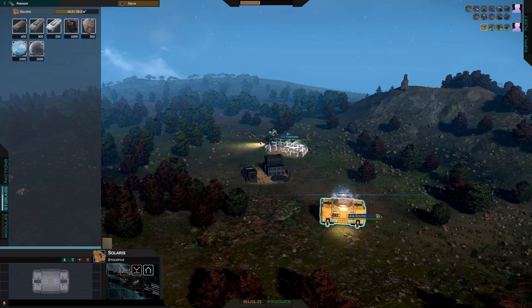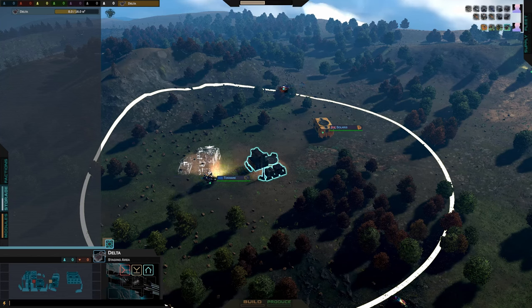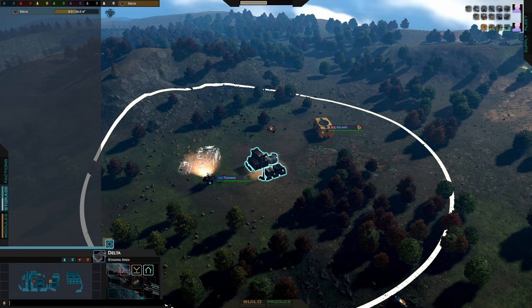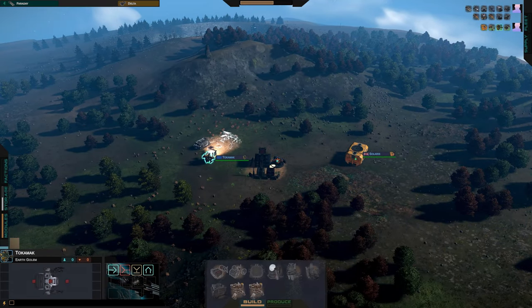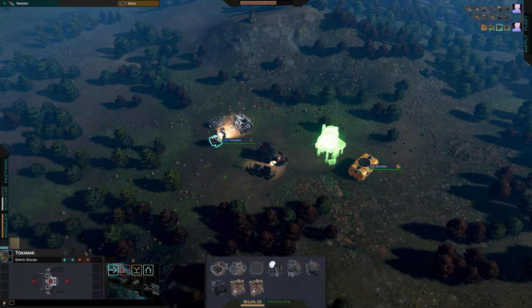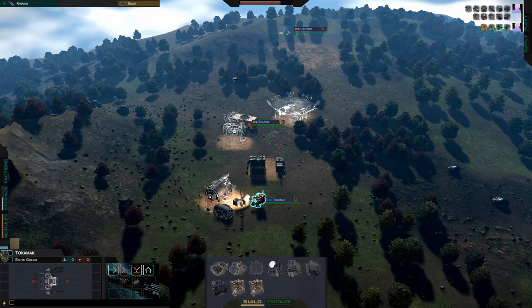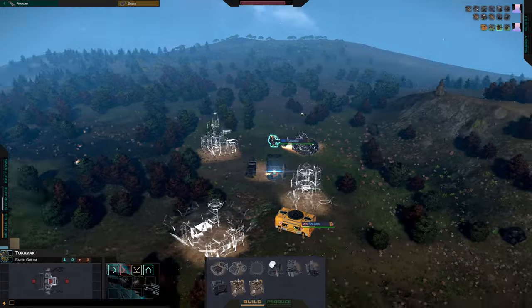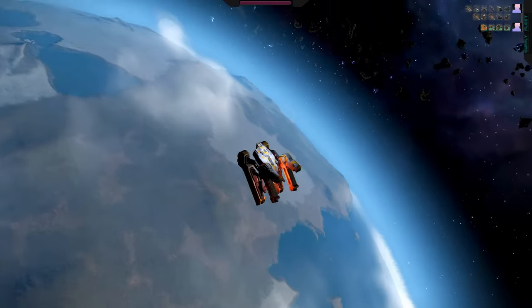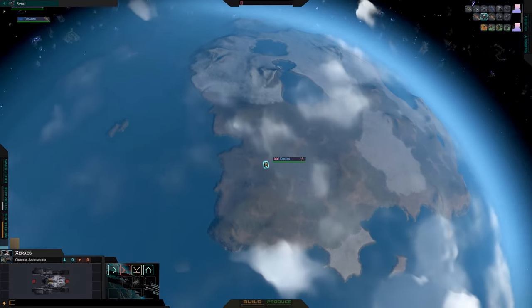If you build on a flat area there's a lot less leveling to do, but as you can see there's quite uneven terrain. You can still build on rough terrain, it just takes much longer. The mover drones move materials around — I've got the Solaris selected so you can see material being moved from it to the staging area, where it deposits for construction. Meanwhile I've hopped back into orbit — this is the orbital assembler, the orbital equivalent of the ground engineer, called Xerxes.